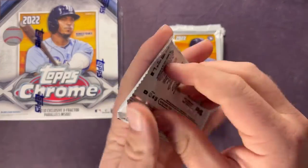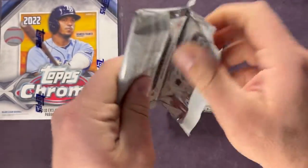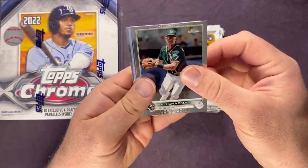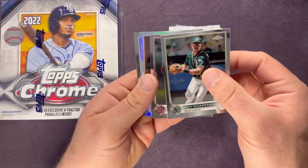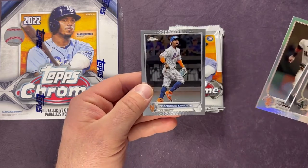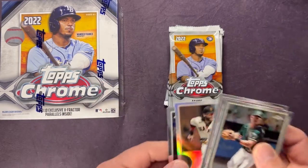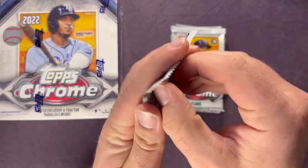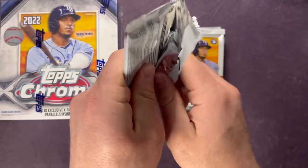Getting a rookie on the pink and that Goldschmidt — I'll have to check on that and see. Also pulled Matt Chapman, JD Martinez, Brandon Crawford refractor, and a Frankie Lindor. No rookies in that one, but the first pack had about three rookies I think.